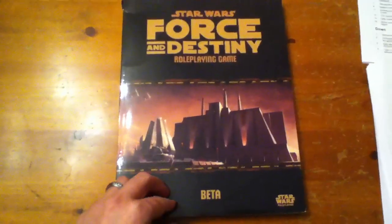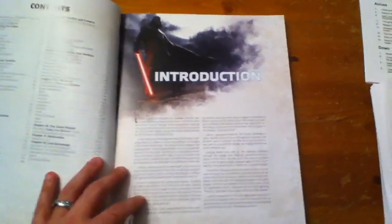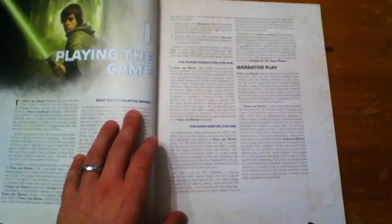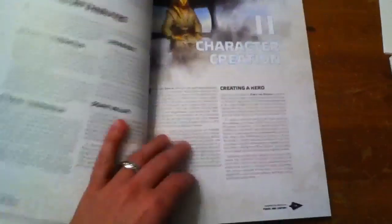It plays out pretty much like most of the beta books do. You don't really have much in the way of images on the inside, except for a handful as they're introducing sections. You've got your introduction laying out what's going on in the galaxy, pretty much the same as we see in the other rulebooks. The basic rundown of how the dice work is more or less unchanged across the different RPG books from Fantasy Flight Games.